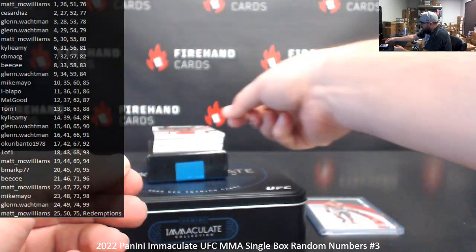Next up — 44 of 99, Shadowbox Auto of Carla Esperanza. Spot 44, Matt McWilliams. Ladies and gentlemen, fighting out of Suplex City — numbered to 99, Shadowbox Signature, Brock Lesnar. 97 of 99, spot 97, Matt McWilliams.